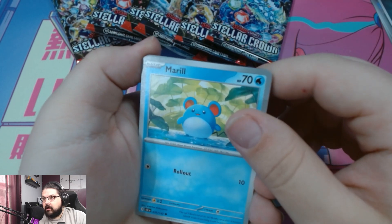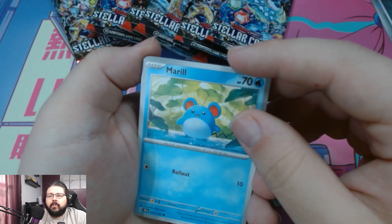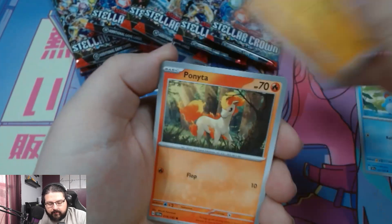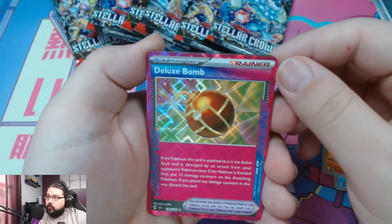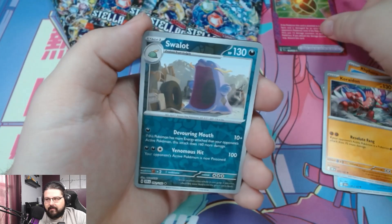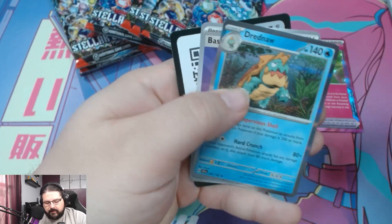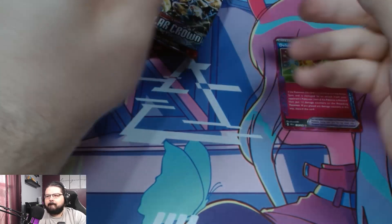I do play the Pokemon TCG Live but I haven't really played it that much lately — I've been doing more Magic. All right, enough rambling, back to the packs. Marill, Rhyhorn, Bounsweet, Grubbin, Jirachi, Lapras, Heracross, Deluxe Bomb — nice! Another A-Spec for us. I remember when A-Specs came out. Swallot, Dreadnought, basic energy, code card — and Computer Search! The Plasma days, my days.